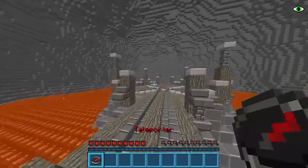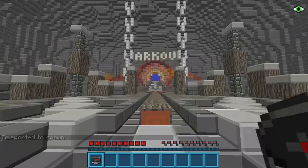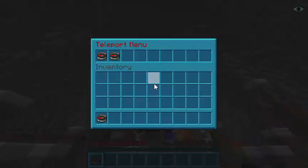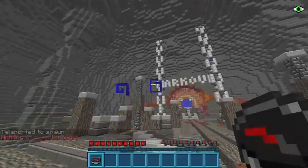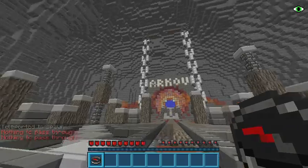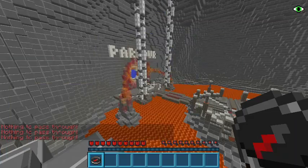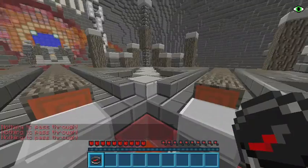When you join, you spawn right here — you see parkour — and you spawn with this teleporter. As the name suggests, it teleports you to spawn. Let me just go over here and click 'Go to Spawn.'